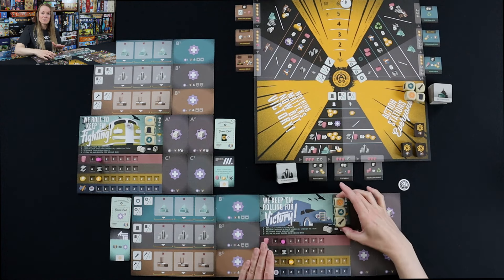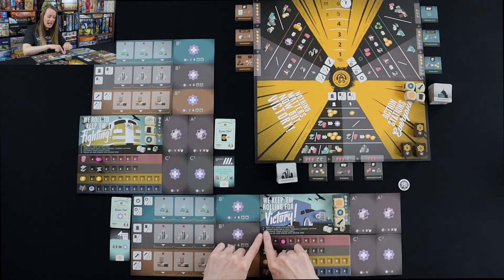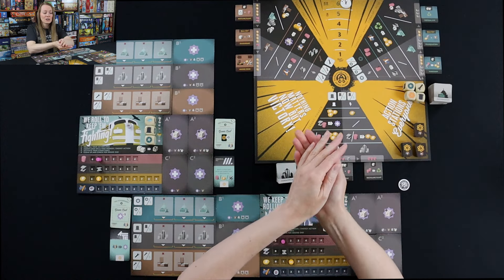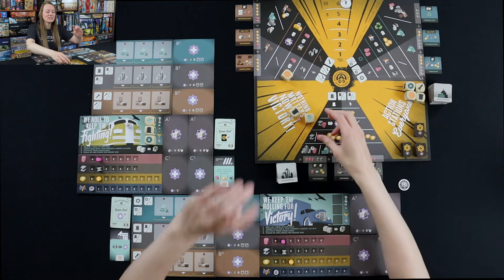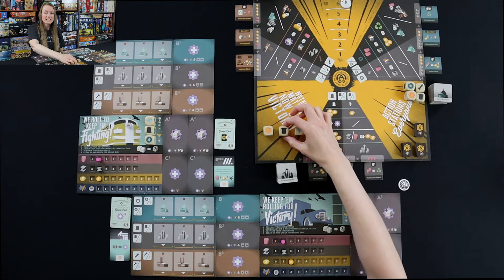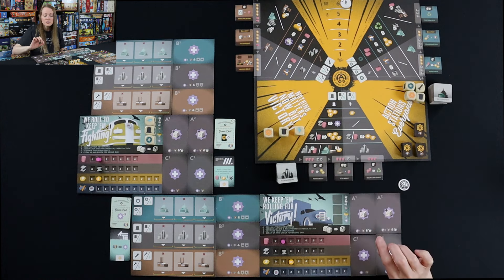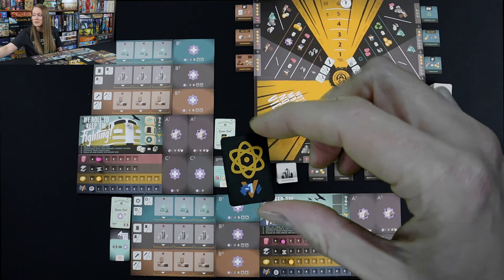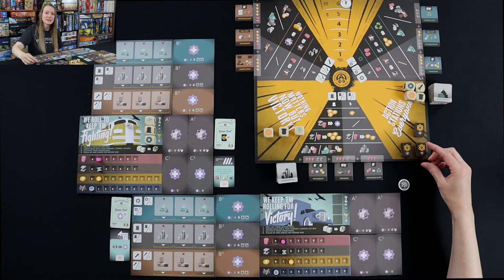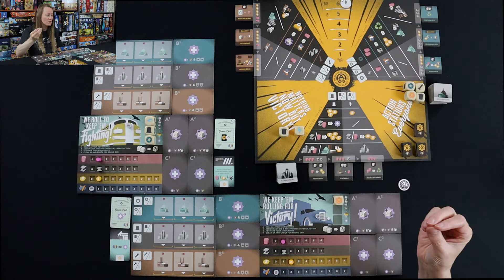These are going to be my workers, so I jump right into step A: roll all of your action dice. I roll my dice and take a look at them. I got an energy, a top hat which is my commercial worker, and a nuclear symbol. Nuclear symbols are a little dangerous because they give you a minus one victory point, but they're a wild worker. I'm going to take that wild worker because wild workers are so helpful and so powerful.